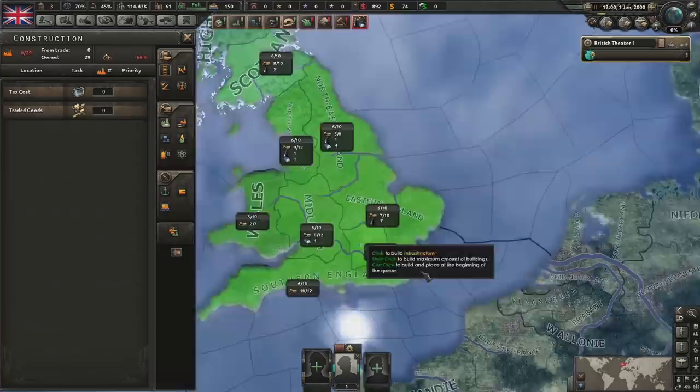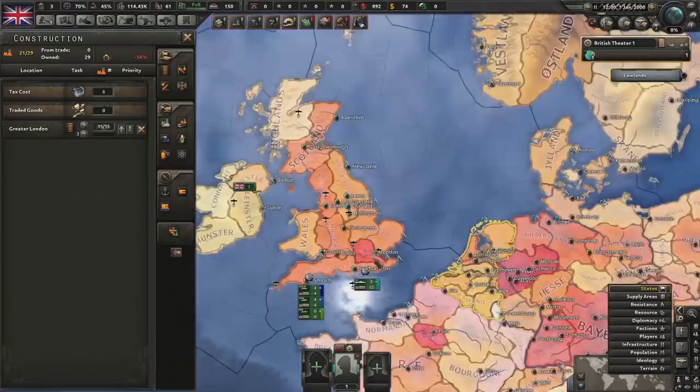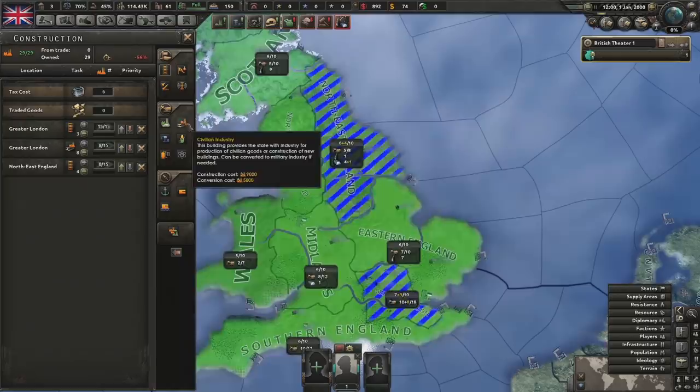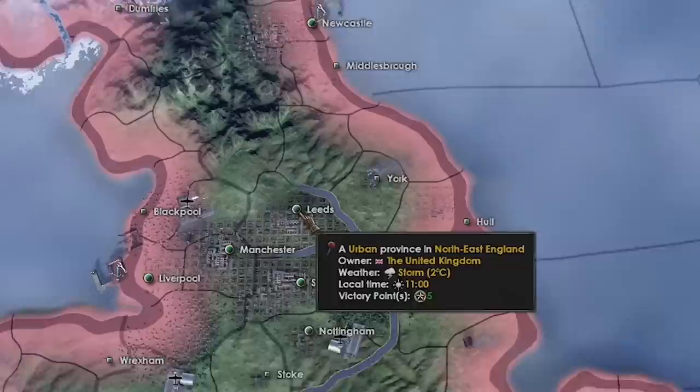We're gonna build some civilian factories. We're gonna prop infrastructure on London because it's got a lot of states. You can see it's red colored - from dark red to blue, those areas are mostly populated, therefore you have more building slots, and more building slots means you can build more there. I'm gonna build that in Northern England because that's where I live and it gives lots of jobs to the British northern people of Leeds.